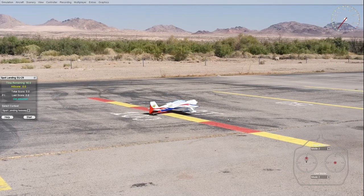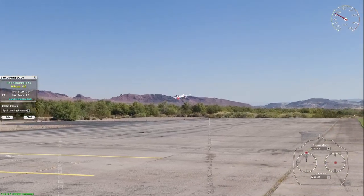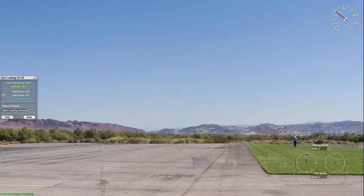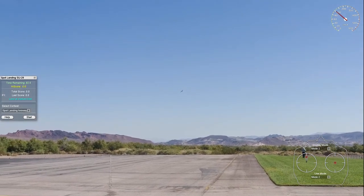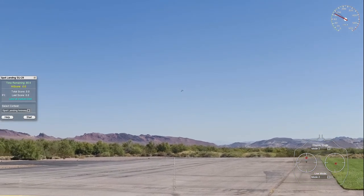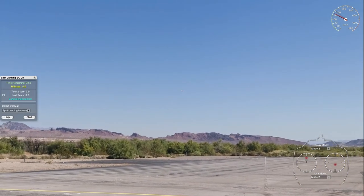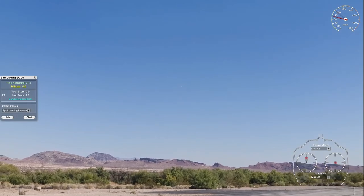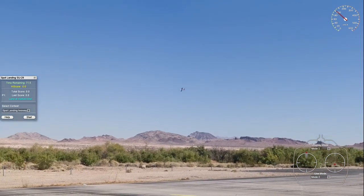Throttle up. Already you can see I've taken off quite fast, because it's an aerobatic model. And this is not one I've been practicing with, so this is a bit like if it were a new model to me — this is how it would feel like. Let's do a quick pass. I'm feeling adventurous — let's do a loop.